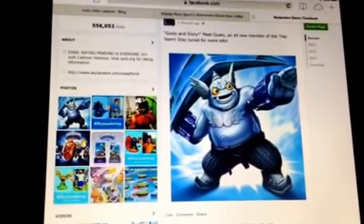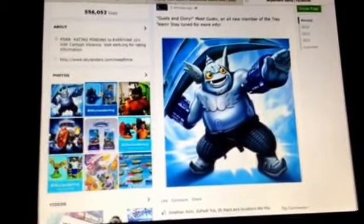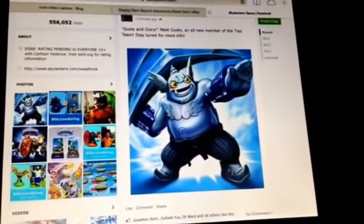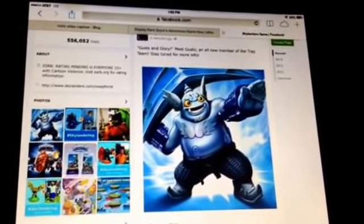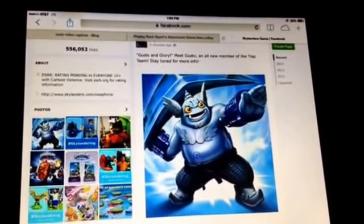This is a picture I screen-capped using my iPad. Skylanders Facebook posted this. It appears that Gusto's catchphrase is Gusts and Glory. It says meet Gusto, an all new member of the Trap Team. Stay tuned for more info.